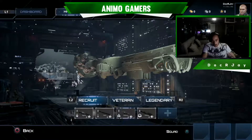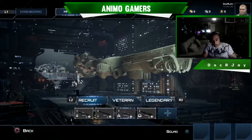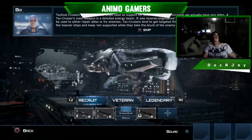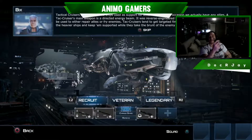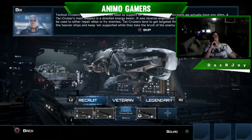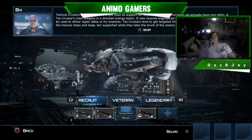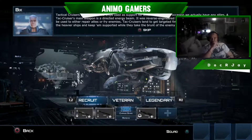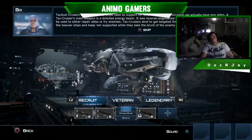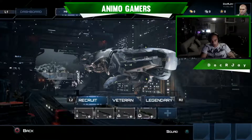Let's check out — so the first one was the Augusta, and the Rurik is the heavy hitter. Then the Cerberus. So this is like our healer ship. The attack cruiser's main weapon is a directed energy beam reverse-engineered through transhuman technology, so it could be used to either repair allies or fry enemies. Attack cruisers tend to get targeted first, so stick close to the heavy ships and keep them supported while they take the front of the heavy attack. So this is your basic healer-type ship.